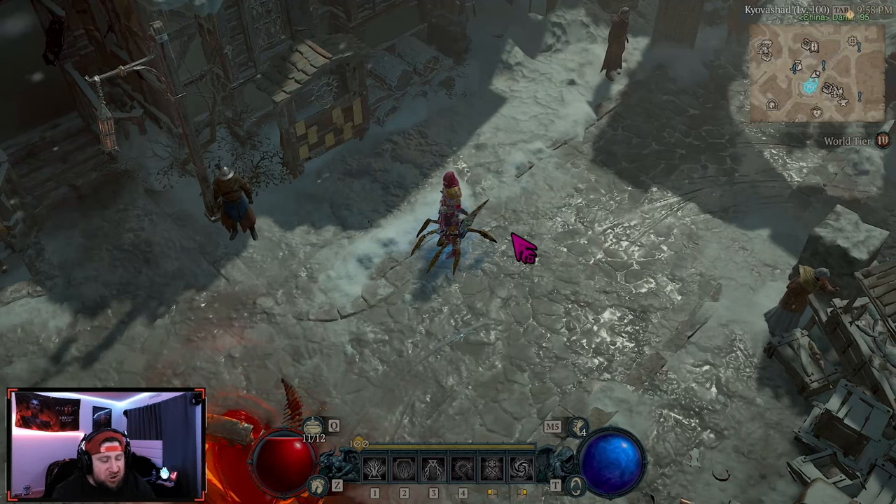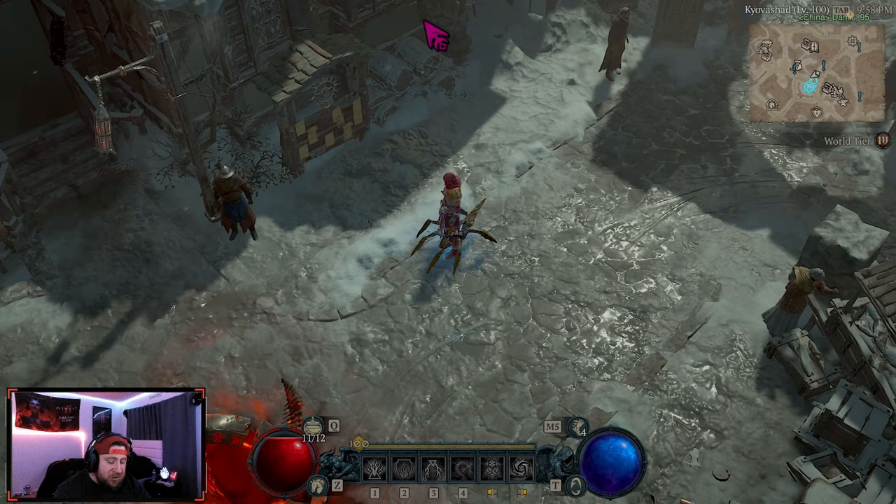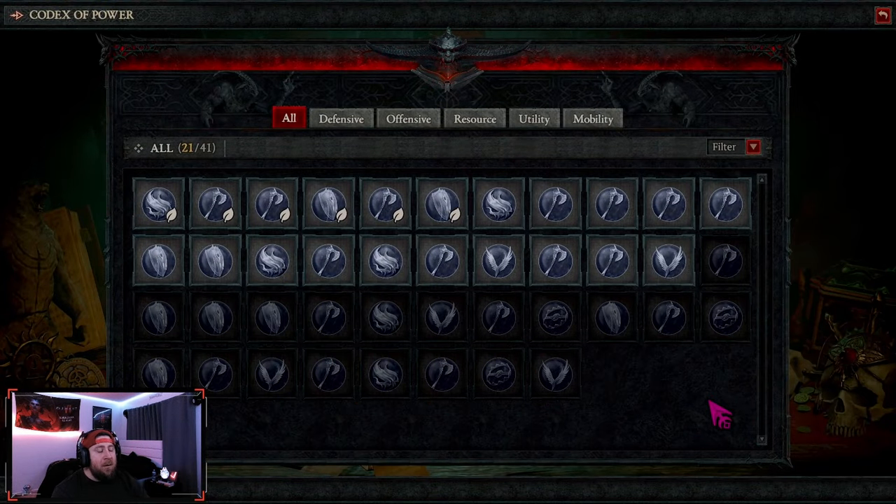Welcome back to the channel. Today we're going to be talking about all of the changes to the Codex of Power coming in Season 4 of Diablo 4. I did touch on this in the campfire chat recap, which you can find on my channel, along with a lot of breakdowns of all these different new mechanics coming to the game based on what we know before the patch notes.